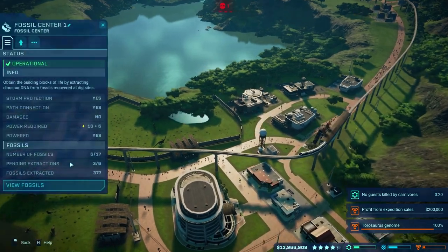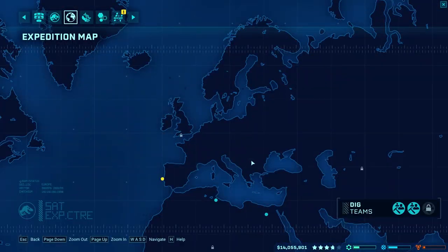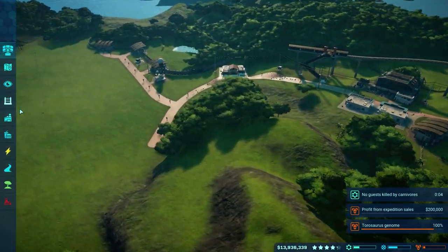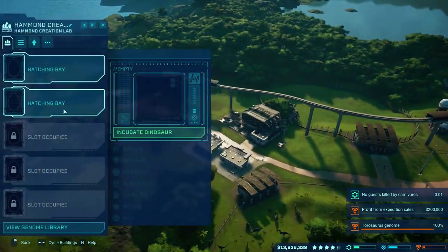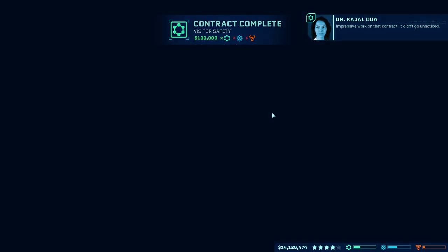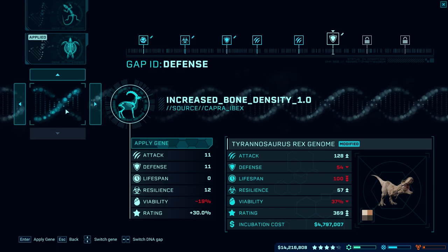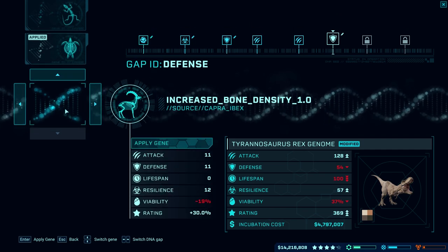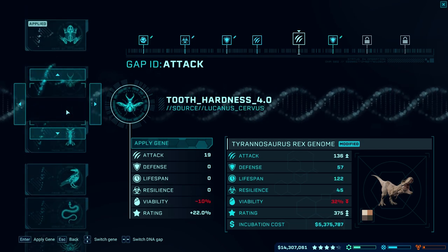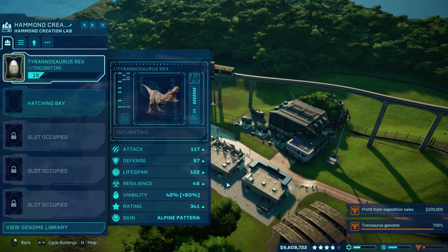Let's go to the expedition center and send out a new expedition. And then we'll go incubate — give me a T-Rex. We can maybe even turn this up more — that'll get me up to a 369 rating but drop the viability. It looks like I'm actually pretty much done with most of the stuff here. Let's just incubate a very expensive T-Rex, but he'll live.